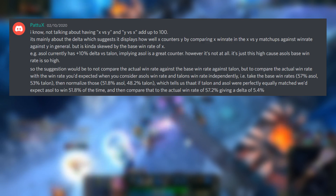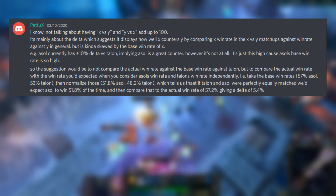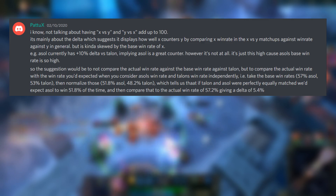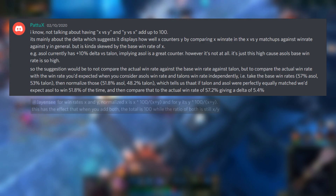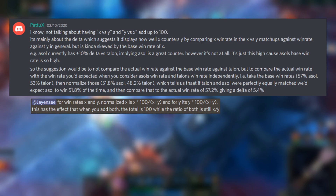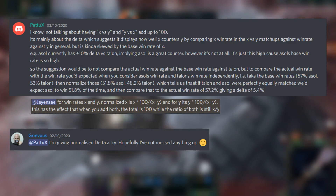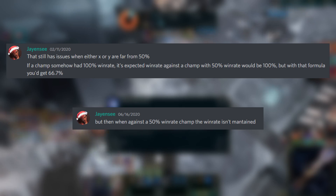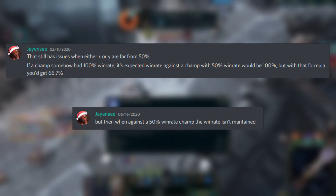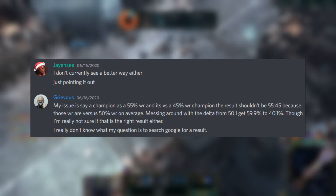A Discord user by the name of PatoX proposed that the delta should be the difference between the measured win rate in the matchup and some expected win rate calculated with the win rates of both champs by themselves. After some discussion, a formula was invented to calculate this expected win rate. Grievous, the developer of Lololitics, then implemented it and called the new deltas normalized deltas. However, that formula didn't really work well, so the normalized deltas didn't make much sense.